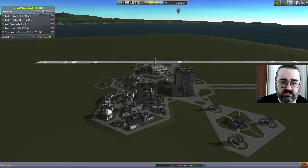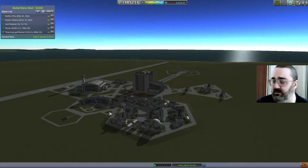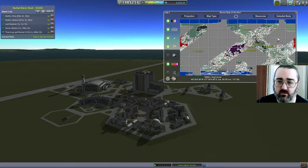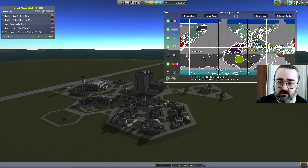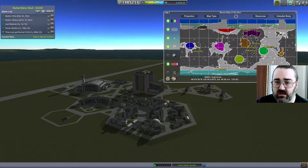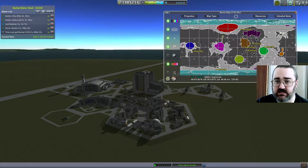What I've decided to do: there was an anomaly on Minmus and there are actually a few on the Mun. One of the things you're meant to do with anomalies is you send a BTDT scanner to go have a look at it.